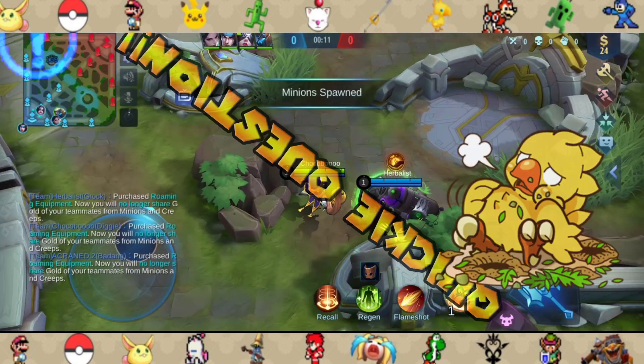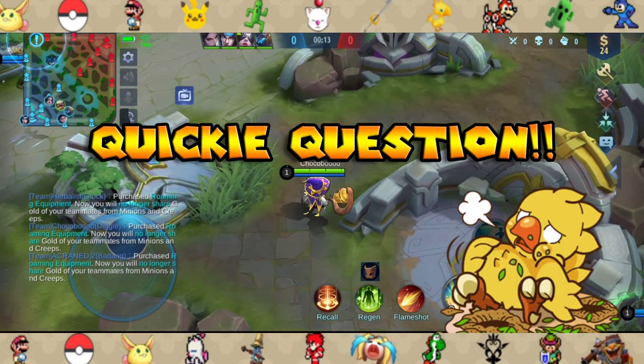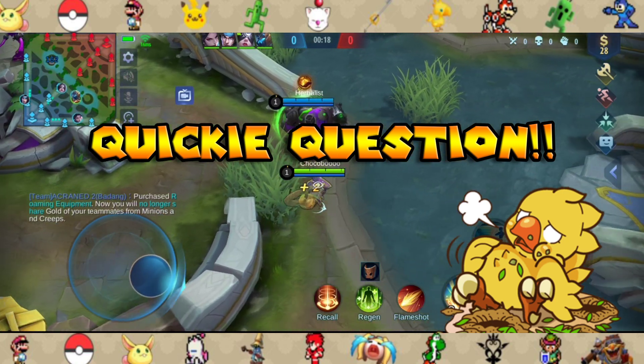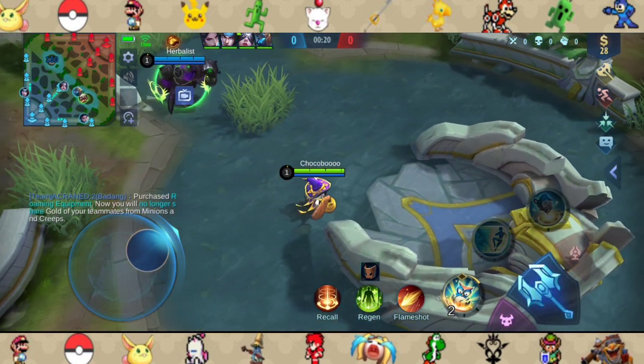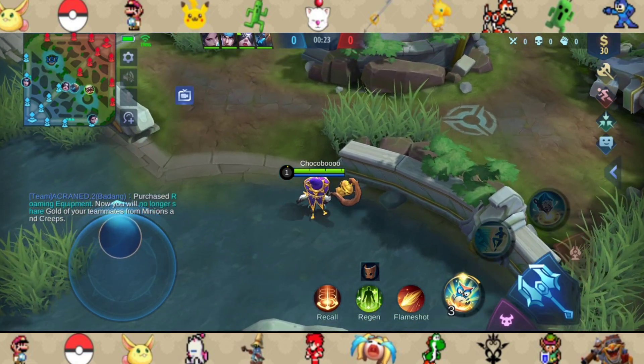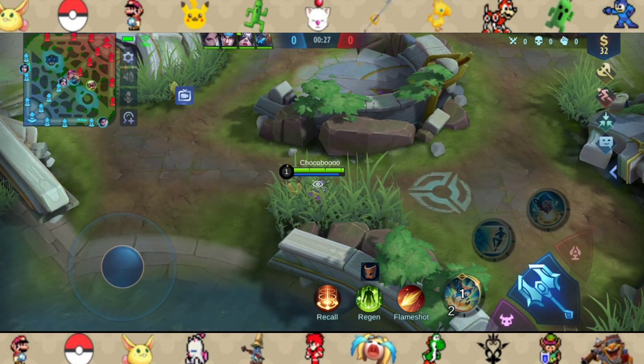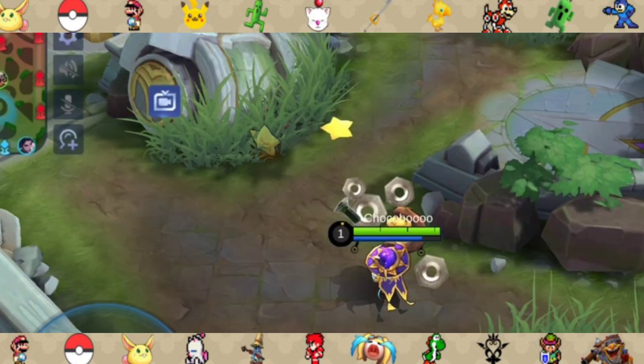Here is a quickie question: where do you think mid laners usually go after clearing the first wave? They would usually go to secure their blue buff first. So here is my first pro trick for Diggie — stock up some Diggie bombs in the enemy's blue buff. If you move over there as soon as the game starts, you should be able to stock up to 4 bombs after the mid wave has been cleared, which is usually enough to kill an enemy core.